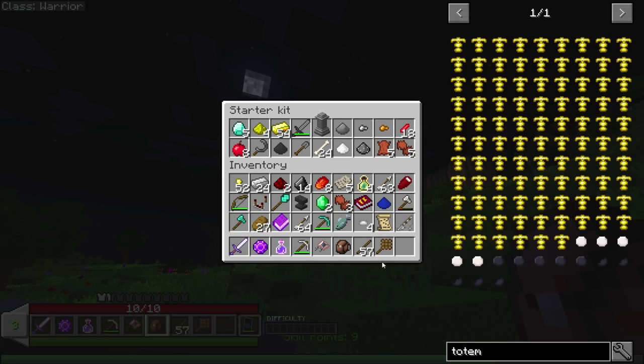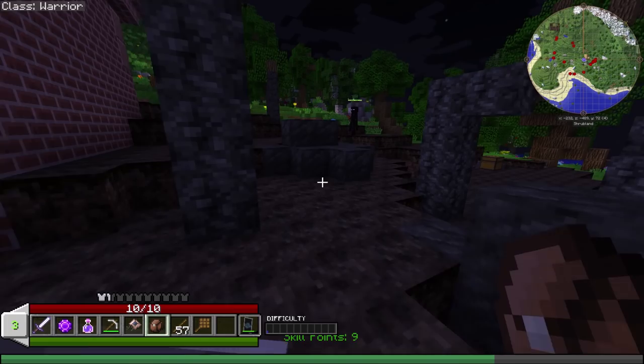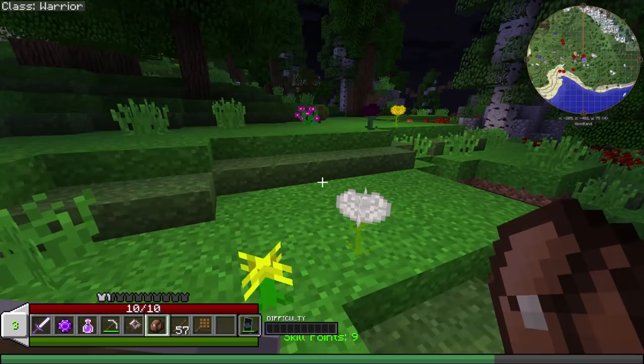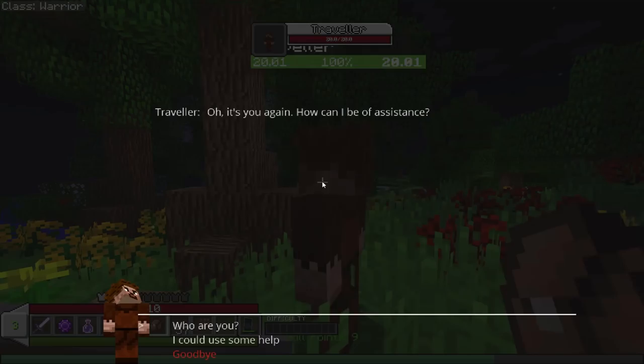You can get rid of this stuff — got a ton of iron, ton of gold, a ton of random things. Not sure where I got the other coins at, but apparently I have some more coins. I'm sorry, I'm just wandering the countryside kind of doing things — I really don't know what to do in this pack because I know a lot of it isn't complete. I know a lot of the NPCs aren't coded yet.